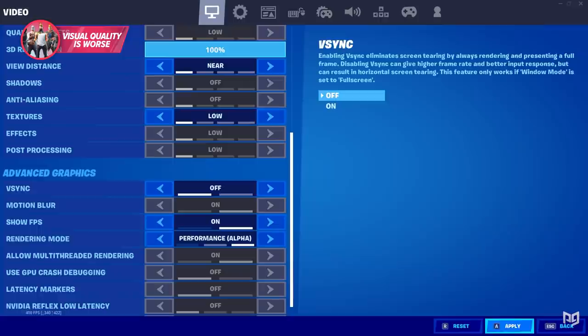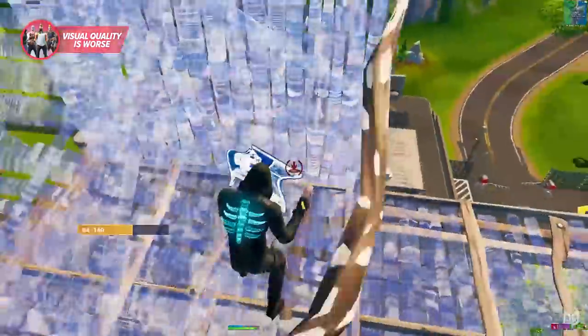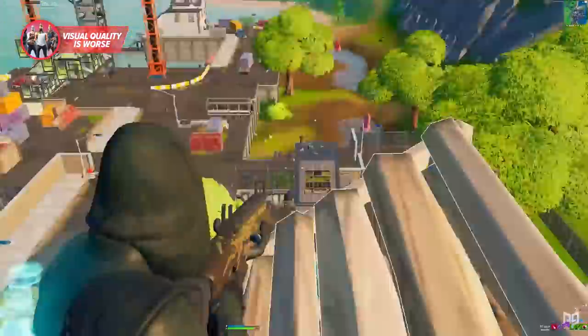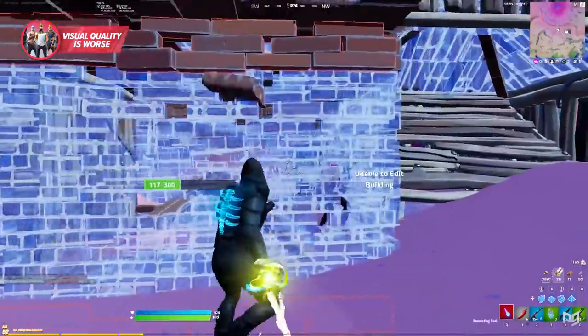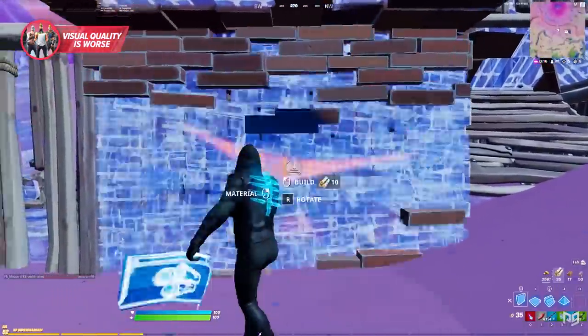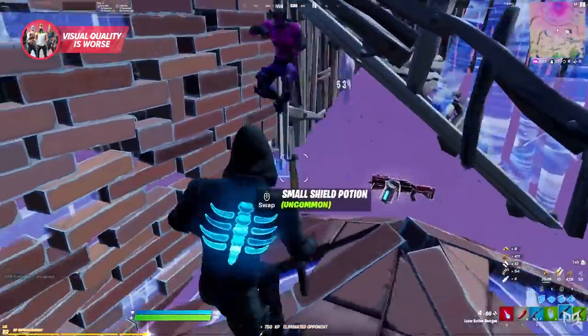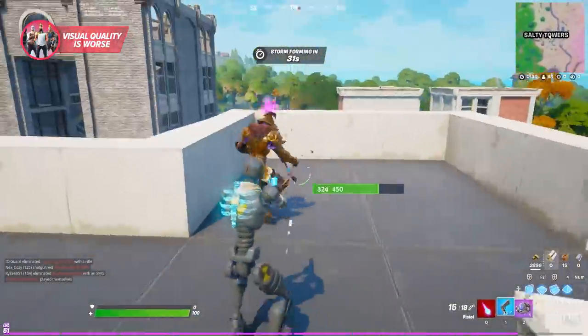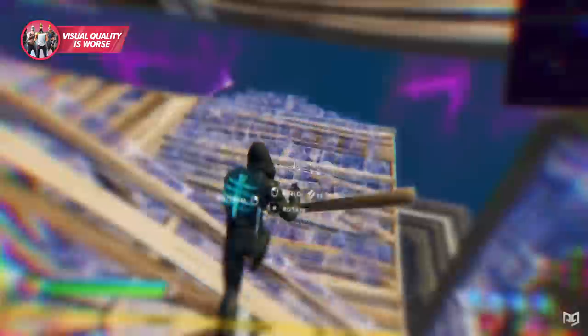Finally, there's vSync — this is one of the settings that you should have turned off from the moment you pick the game up. vSync allows the frame rate of your screen and the natural frame rate of your monitor to match up, avoiding screen tearing or artifacts on screen. However, it's essentially a post-processing effect that forces the game to do extra rendering work, meaning a whole load of new input delay will be added to the system. It would also cap your game to the refresh rate of your monitor, which isn't what you want if you're trying to get the maximum FPS possible.